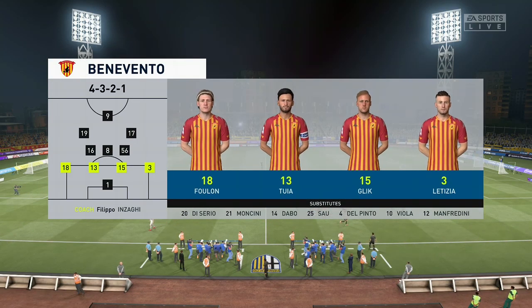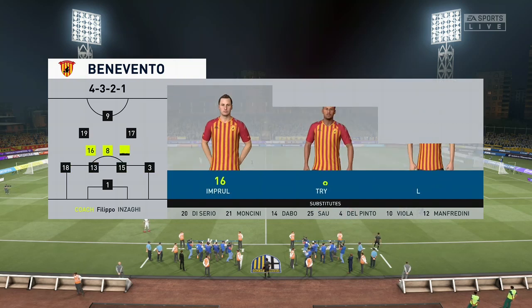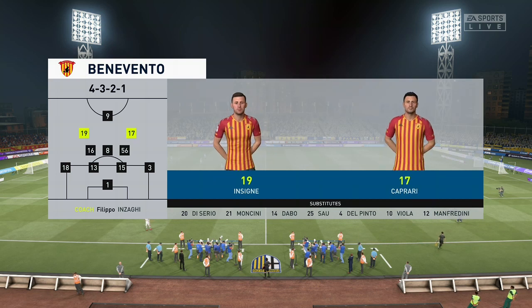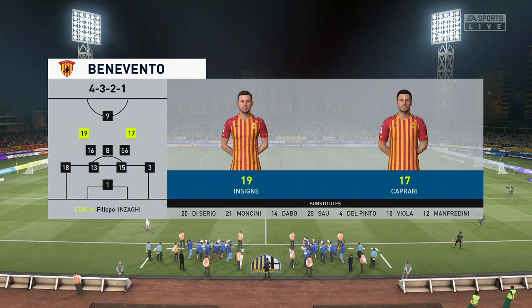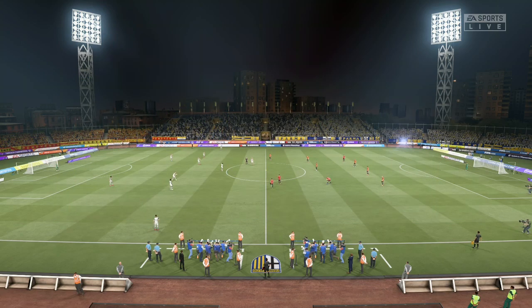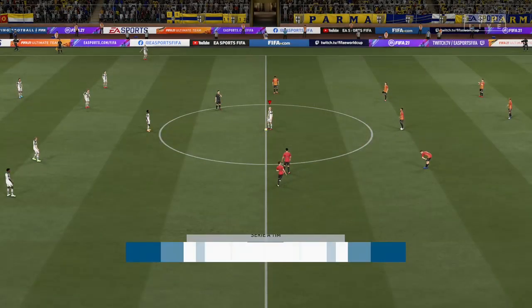Introducing the visitors' lineup today — we think 4-3-3, but maybe with a slight difference. A very narrow look about the team up front and narrow in midfield, so both fullbacks should be getting extra pay this week because a lot is going to be asked of them going forward and defensively.